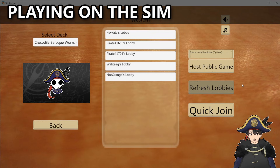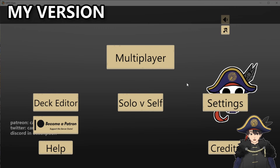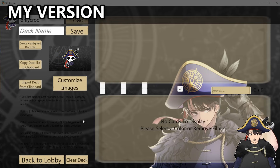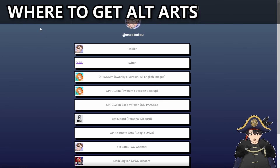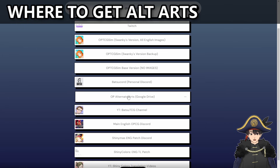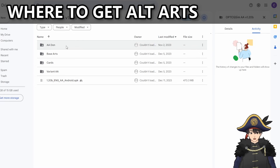I won't show any sim gameplay because you can watch the 400-plus videos on my channel for that. Here is my sim with all the image assets customized to fit my videos — I have a different deck editing background and a different background itself. If you want a place to get all the alt arts for the cards, Batsu has a Google Drive with all the alt arts. I don't use any of the alt arts personally, so I can't vouch for how up to date that file is — I'm a basic art person — but it's there if you need it.